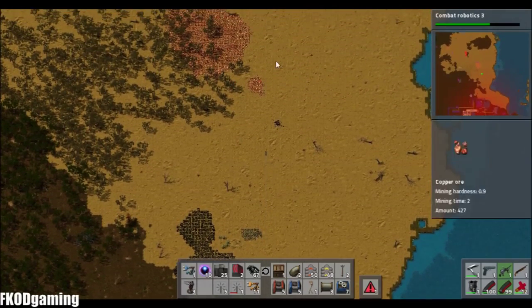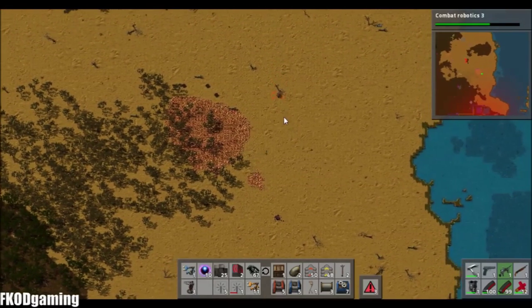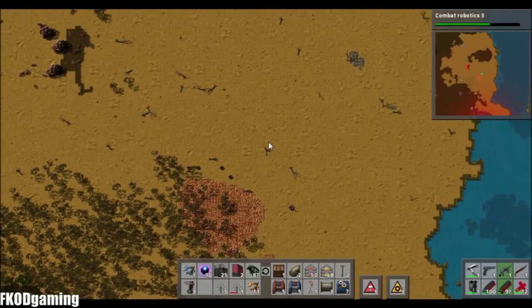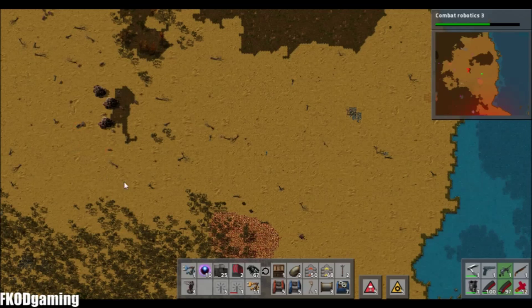And this is the copper deposit that I'm talking about right here. We do have quite a few biters filtering around, and I think most of them are just getting spawned right here and working their way over and down and all that good stuff.